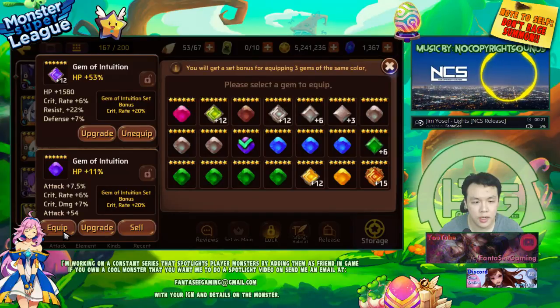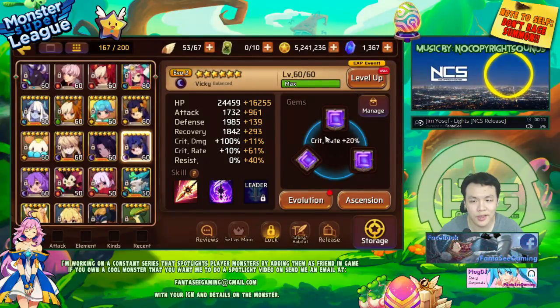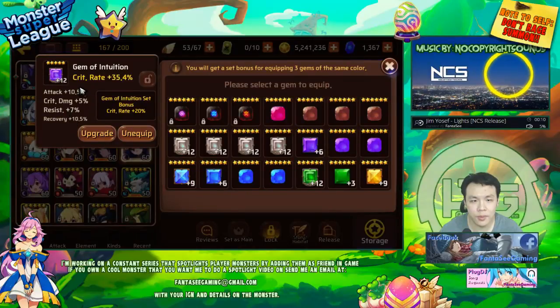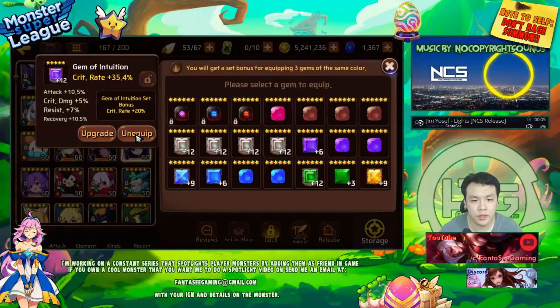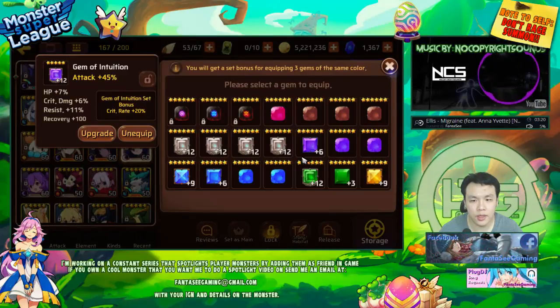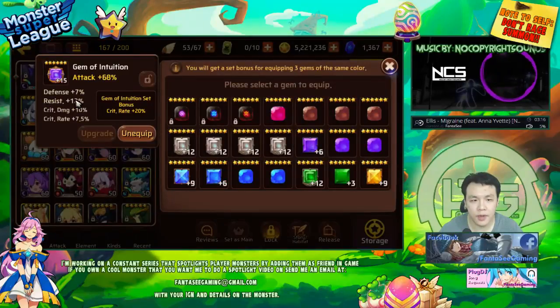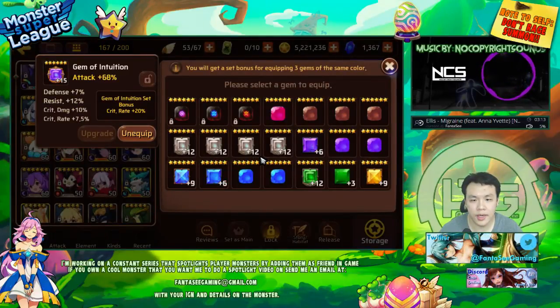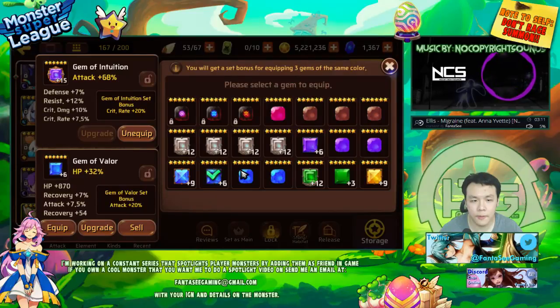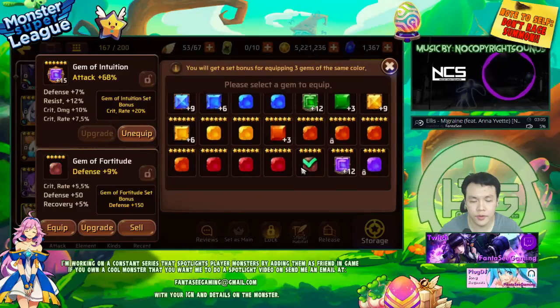I'm going to actually upgrade this one and basically re-gem my Victoria completely. I'm probably going to save the five-star intuition crit rate gem since I can still use it. I'm going to replace it with a six-star one and replace the other slot with an attack gem. Then I'll have to give my Arthur another attack gem of a different set.